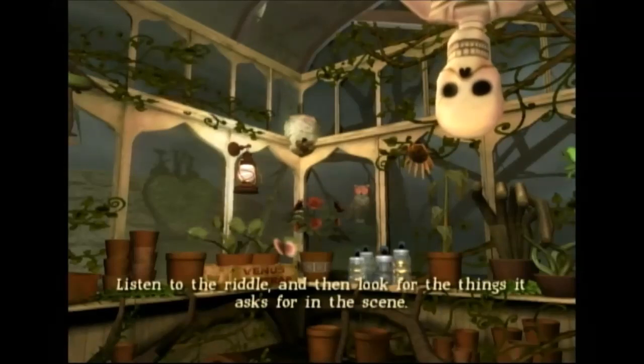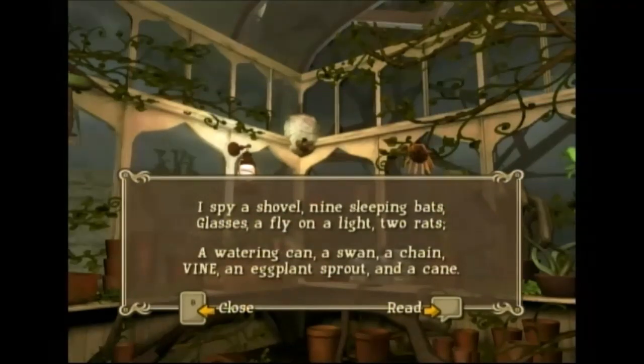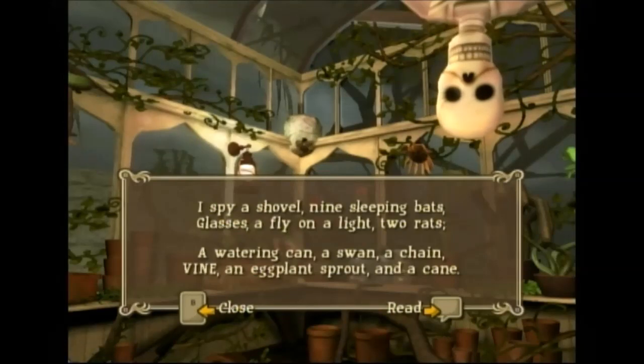Listen to the riddle and then look for the things it asks for in the scene. I spy a shovel, nine sleeping bats, glasses, a fly on a light, two rats, a watering can, a swan, a chain, a vine, an eggplant sprout, and a cane.